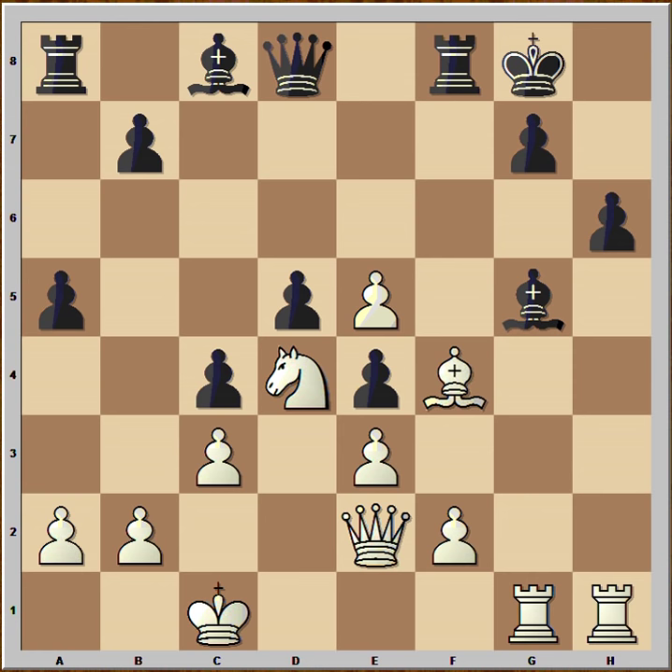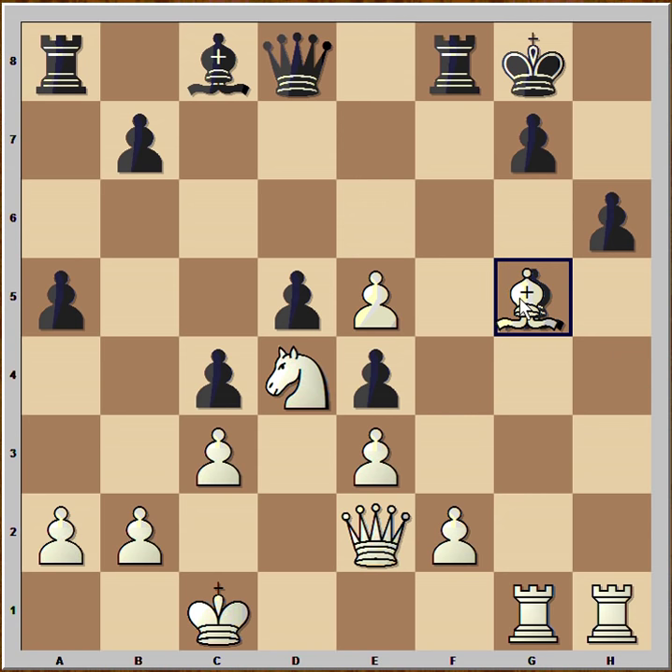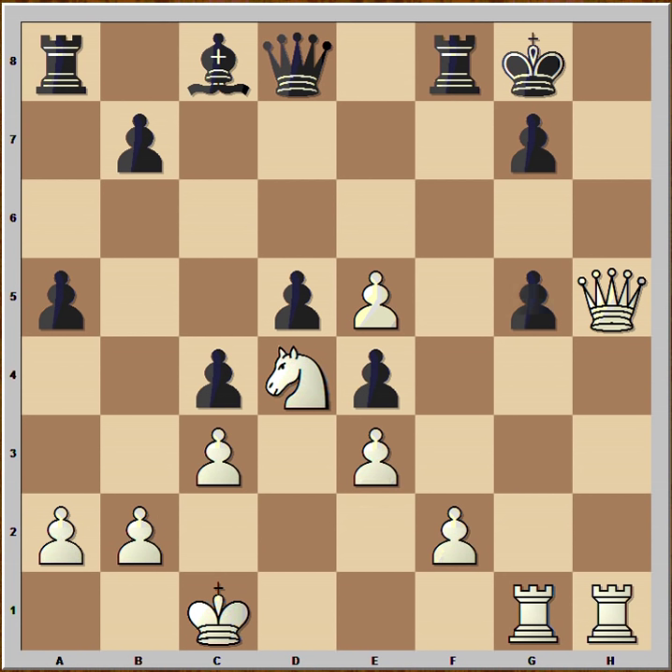Bishop to g5 was played. Even Rook to a6 is not helping because of e6 and White has an unstoppable attack. Bishop to g5 was played, White captured on g5, pawn takes bishop, and White made a decisive move — Queen to h5 — and Black resigned.